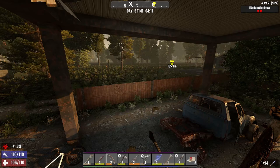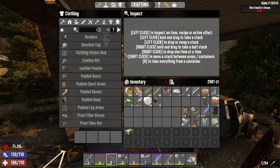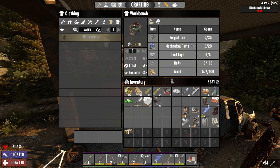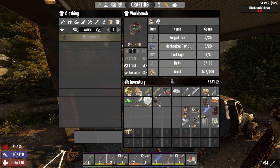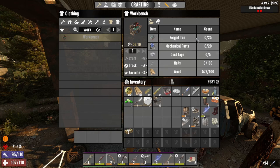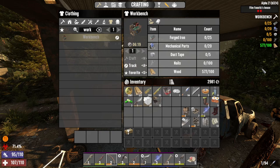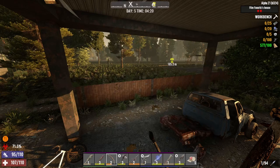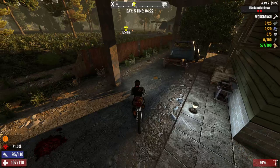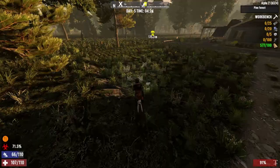We unlocked the workbench, look at this - level 71. I hope I don't die on the way. I was trying to track it because we need mechanical parts. I made a ranch too so we could get mechanical parts - that's the only thing we don't have enough of. I've separated everything else, made some nails in my forge overnight and we had some forged iron made. When you re-log it doesn't show what you were tracking, which would be nice. Anyway, let's head over here and grab this supply drop.